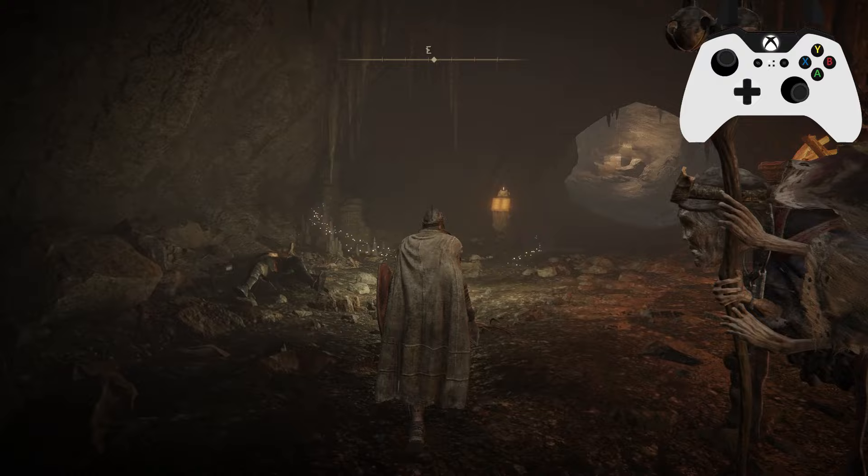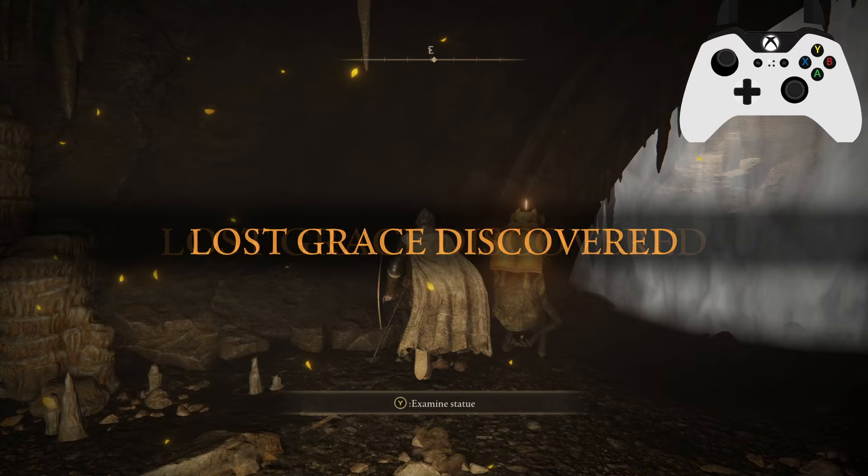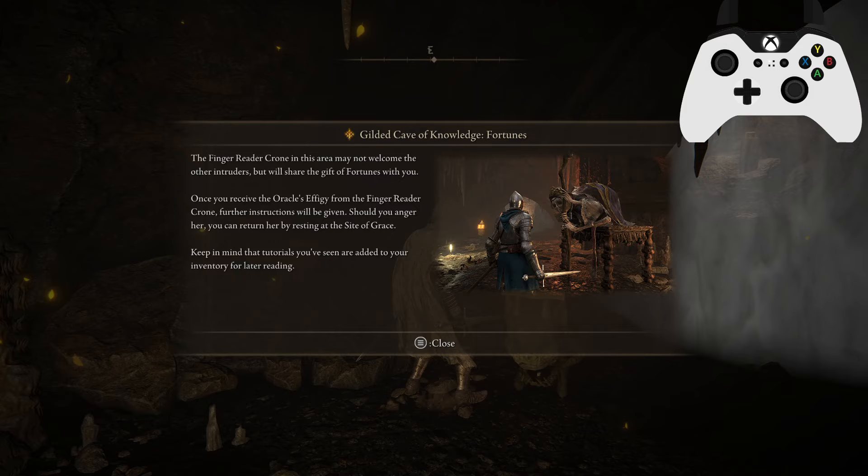Fortunes serve as character specializations and grant beneficial effects which may also be accompanied by certain trade-offs. Only one fortune can be active at a time. Divining a common fortune will consume an oracle's remedy, which can be purchased from nomadic merchants. Special fortunes may be discovered in the world. The finger reader crone in this area may not welcome other intruders but will share the gift of fortunes with you. If you anger her, you can reset her by resting at a Site of Grace.